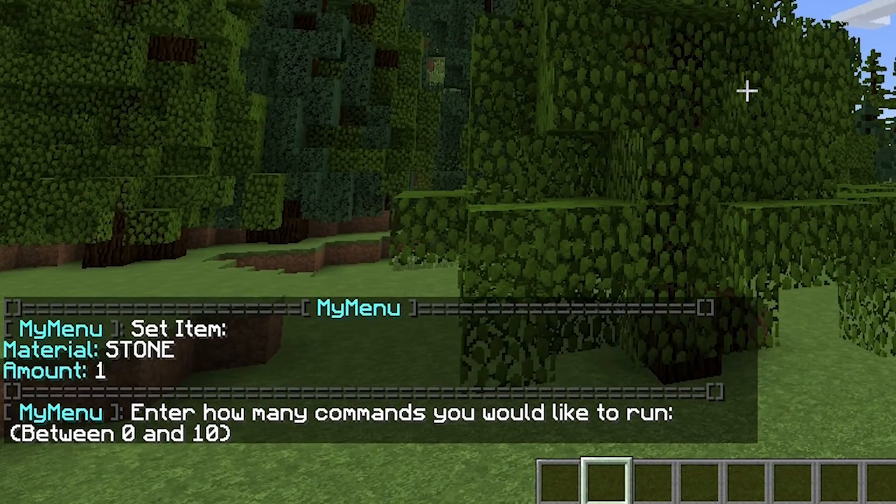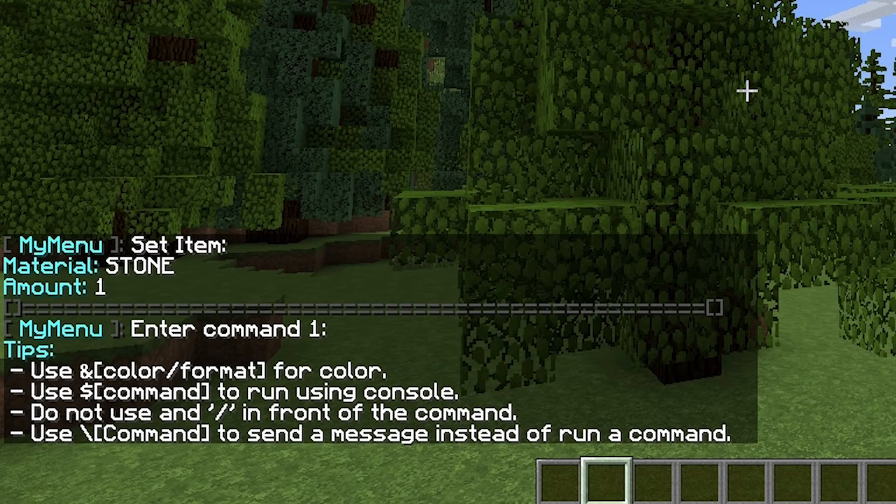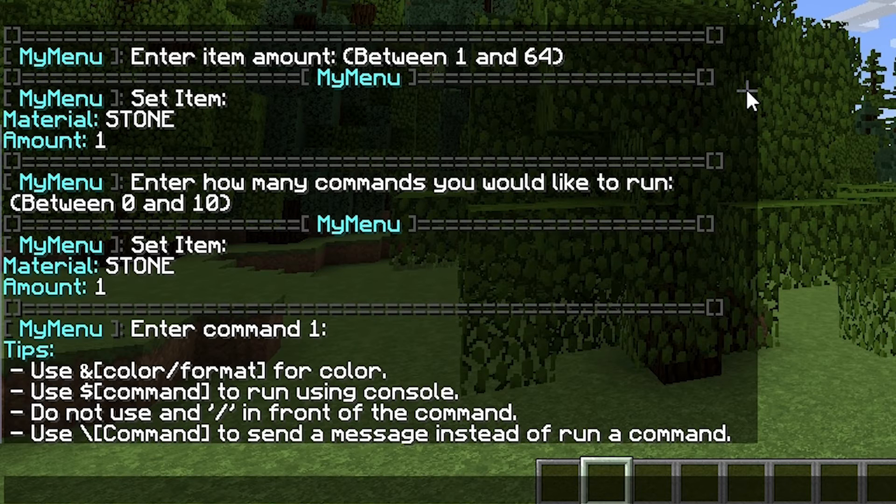How many commands do you want to run? Let's say two commands. Enter command one. Now there are a bunch of tips — you can use color codes. Let's start with a console command. You have to put a dollar sign at the front of the command. So we can do: say hello.